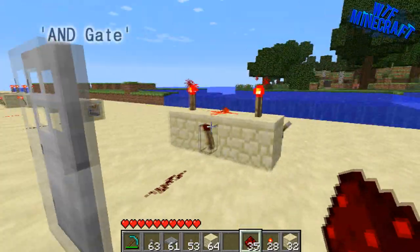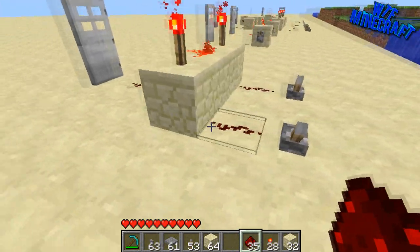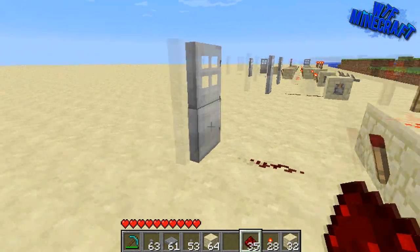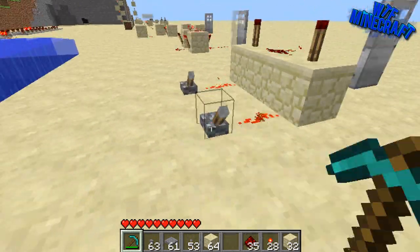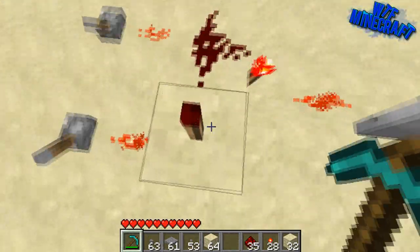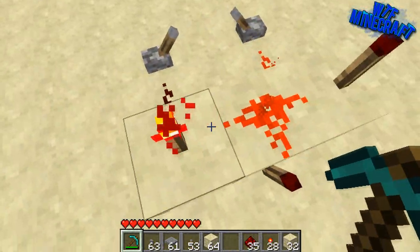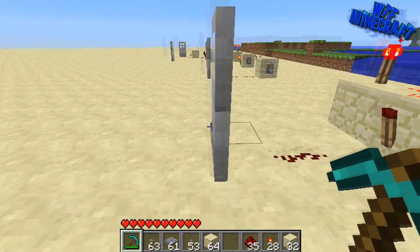Over here we have an AND gate. An AND gate has two inputs into one output, so we need both sides activated for the output to be activated. If we activate one side, nothing happens - the door doesn't open. If we activate this one as well, it does open, because these two power sources are powering these two redstone torches, which are powering this redstone torch. If only one side has power, the redstone torch will be powered which turns it off and closes the door - so we need two inputs for the one output.